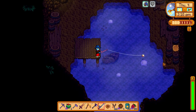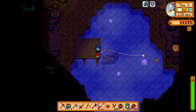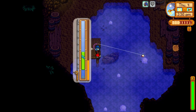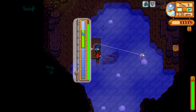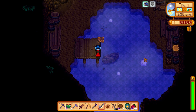If you want the stingray fish, you have to unlock the resort building on Ginger Island and then make your way to the pirate's cove and fish from the waters inside. As you can see in the video, I'm in the pirate's cove fishing from the water and I get a stingray.